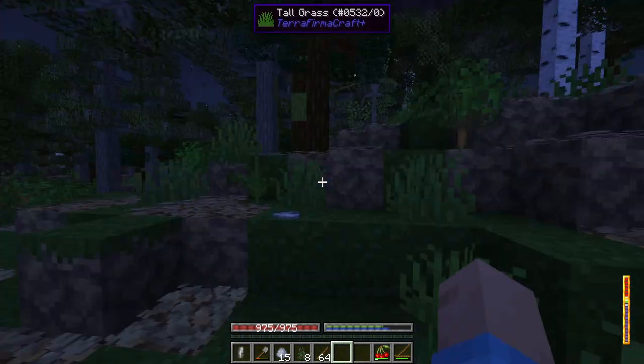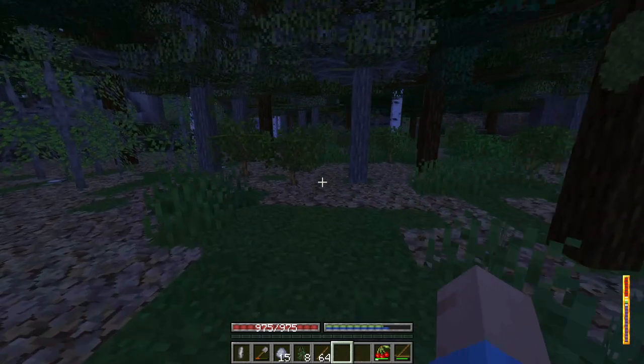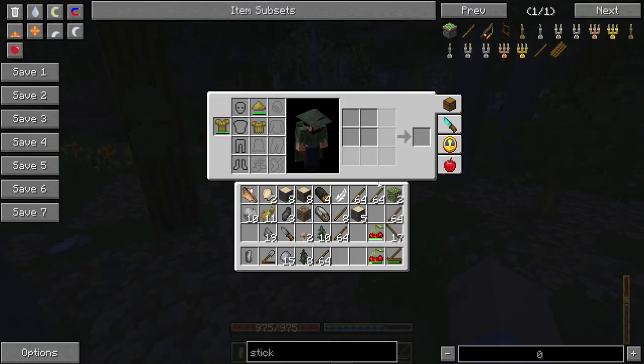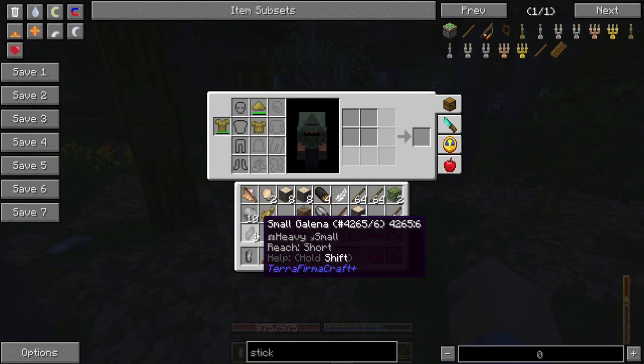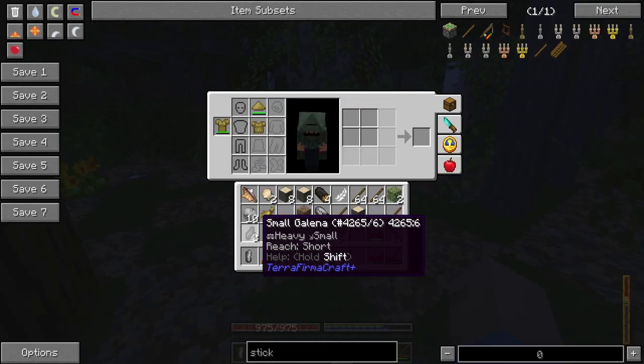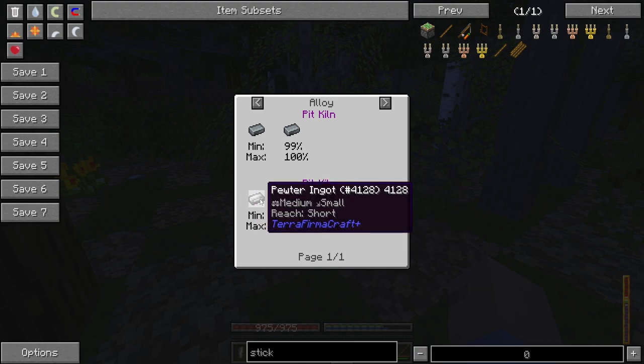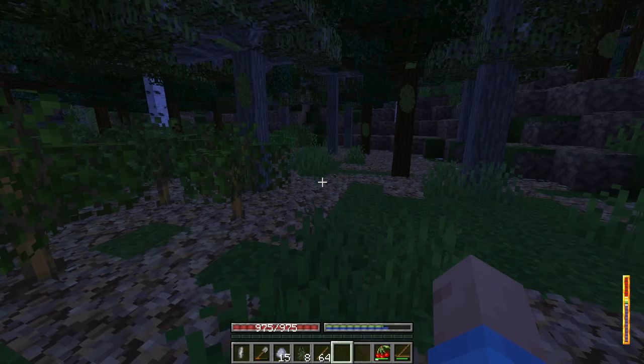Oh, we got some sprout right down here. So the goal for today is to kind of just get settled. We need to get some tools. I've managed to find some Galena, which is not helpful at all, and some Sphalerite. Actually, Galena might actually be useful — things might have changed in this version of TFC.